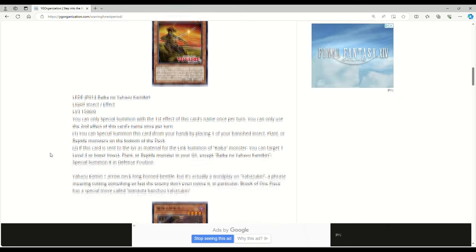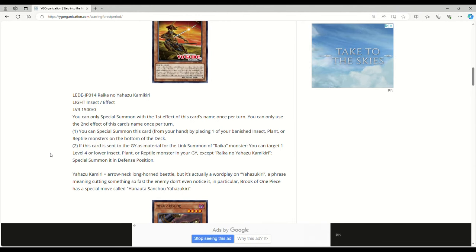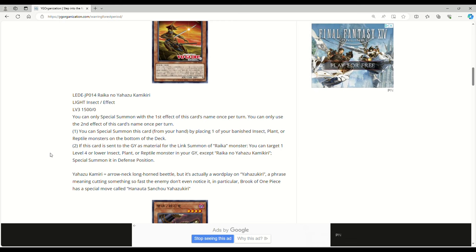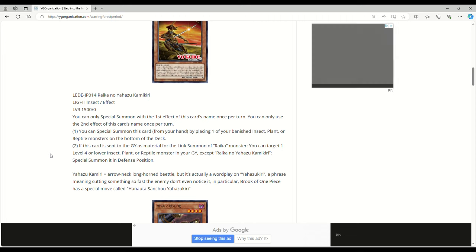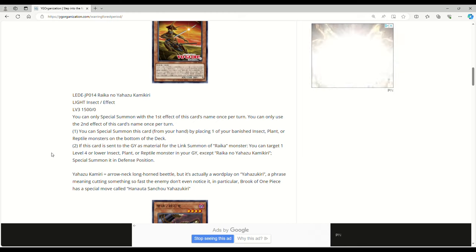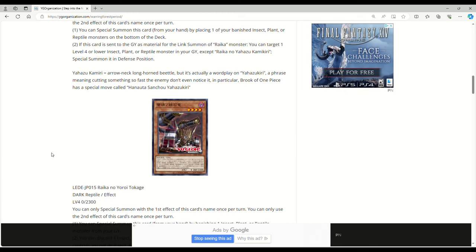Next up is Rika no Hazu Kamikiri — Light, Insect, Effect, Level 3, 1500 attack, zero defense. You can only special summon with the first effect once per turn, and only use the second effect once per turn. You can special summon this card from your hand by placing one of your banished insect, plant, or reptile monsters on the bottom of the deck — keep in mind that is generic and we're not even at the link monsters yet, which are absolutely busted. If this card is sent to the graveyard as material for the link summon of a Rika monster, you can target a Level 4 or lower insect, plant, or reptile monster in your graveyard except Kamikiri and special summon it in defense mode, which comes in handy for the link monsters.